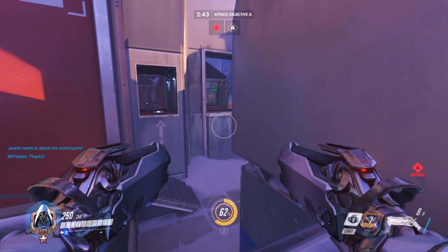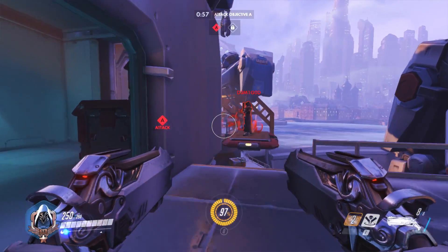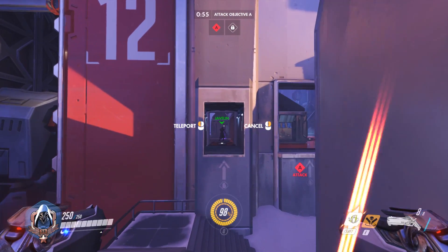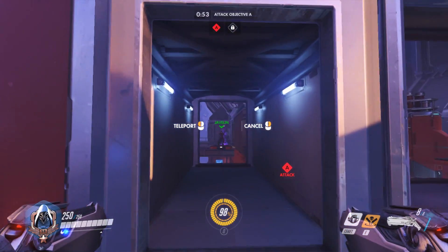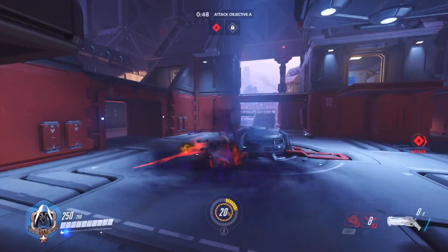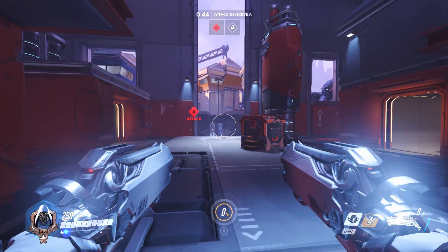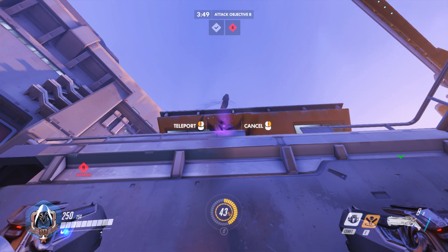Extra long Shadow Steps! So you can kind of use it to a tactical advantage — if you go onto a moving platform and then it comes over the point, you could drop down and Death Blossom. Be extra sneaky Edgelord with it.